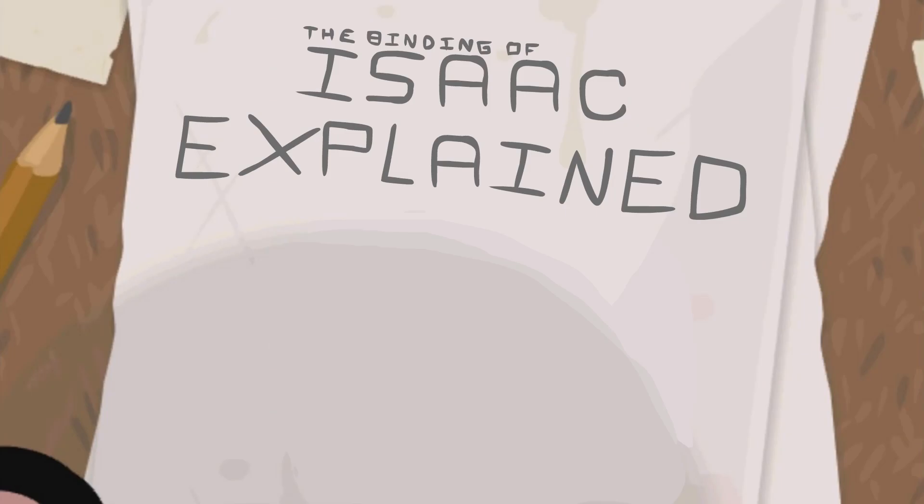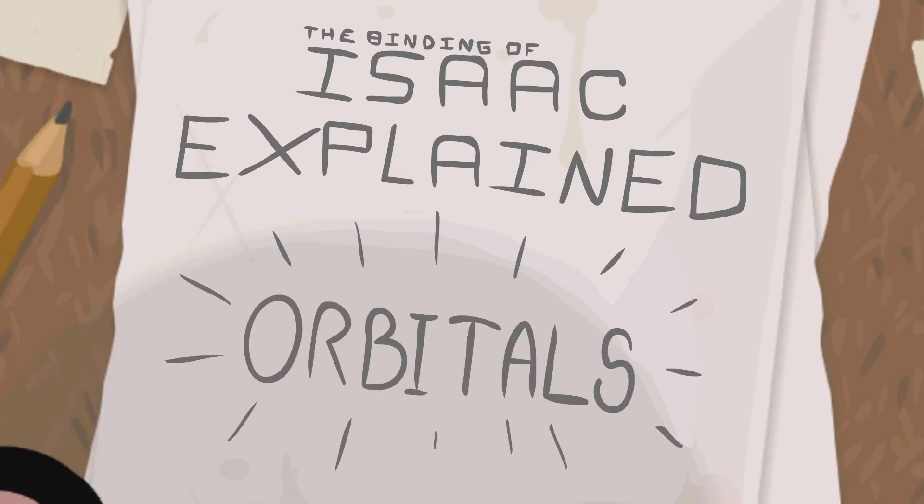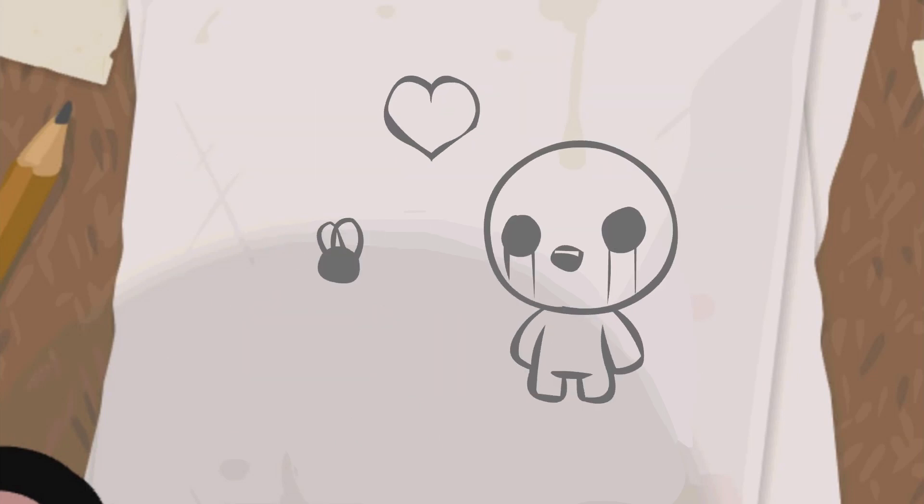Welcome to episode 5 of Binding of Isaac Explained: Orbitals. Today we're going to be talking about the kind of familiar that stays right by your side and protects you from bullets and from your homicidal mother.